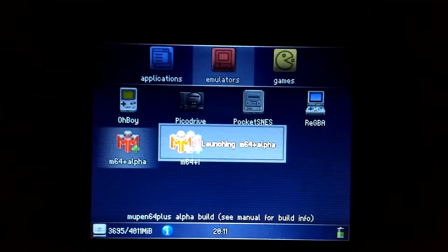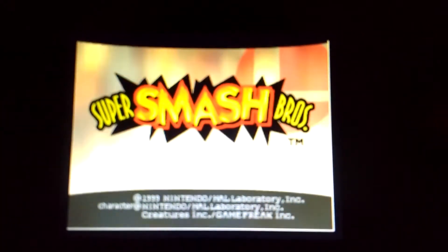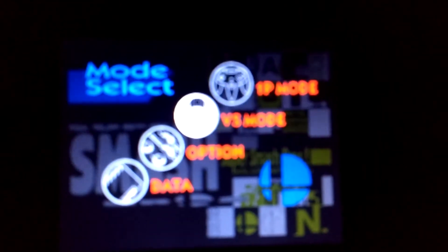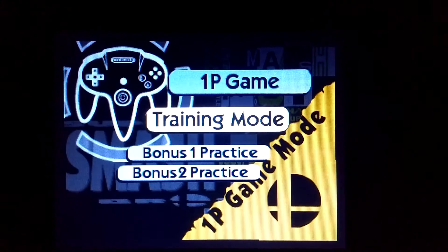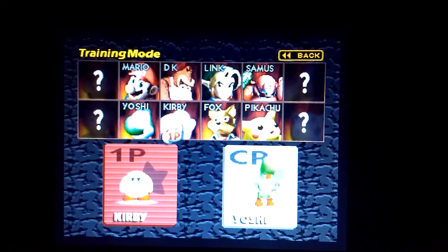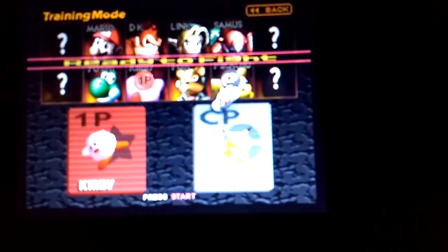I'm at 10 minutes, so let me hurry up. The next one is Smash Brothers. Smash Brothers — the 2D stuff works really well. The fight scenes are slowed down a little bit and there's some graphical glitches. I saw a glitch with Pikachu — his eyes don't come through.